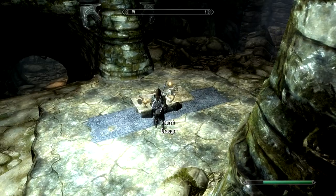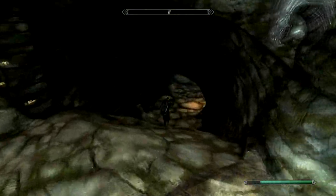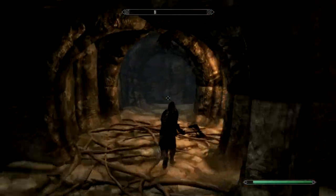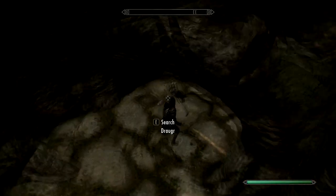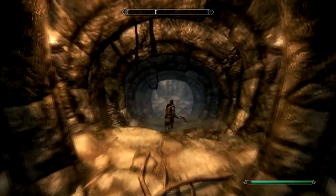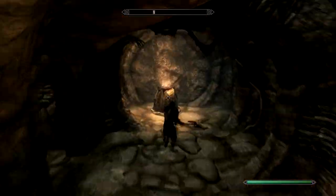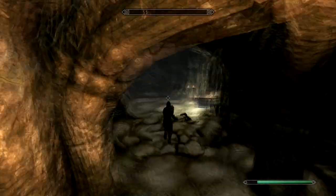I came here because I needed to get my seventh or eighth Dragon Priest mask, because I wanted to go get that special mask in Labyrinthia. I looked online, someone said go here and get it — I had no idea. So just be prepared: this end boss is pretty difficult. I do recommend bringing some Stamina potions, some Magicka potions, and some Health potions.